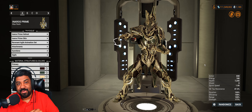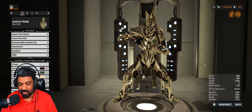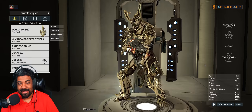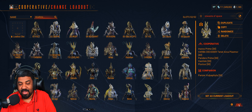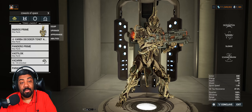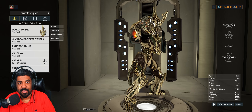At number two: Inaros. I am very well prepared for all the comments defending Inaros and Chroma. Here's what people say to defend this Warframe: he's tanky, he can have a lot of health, his augment allows him to be immune to status effects, he cannot die. Let's start with the first one — he's tanky. That's true for low-level content, but Revenant, Gauss, Baruuk, Gara, Rhino, Nezha, and Nidus are all actually better tanks than Inaros.